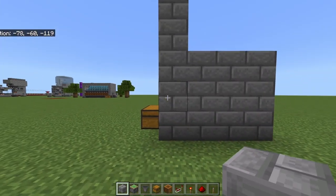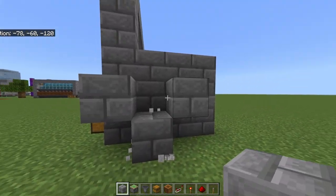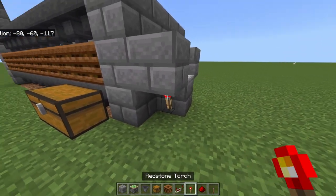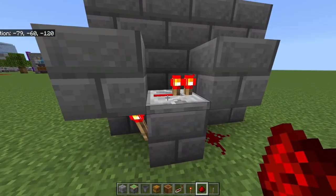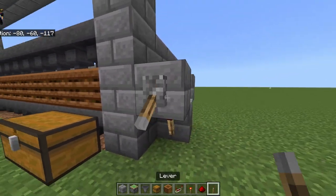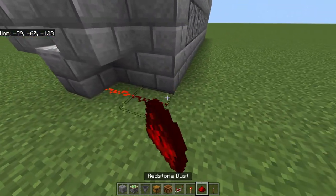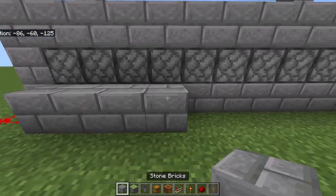On the side of the build, place a block there, a block there, and a block there — making a Mickey Mouse shape. Take the repeater and put it there. Take a redstone torch and put it there, and a redstone dust there to make a clock. So remember: repeater on top, redstone torch on the left, and redstone on the right. Then take your lever and flick it down. Extend all of the redstone all the way behind the build.